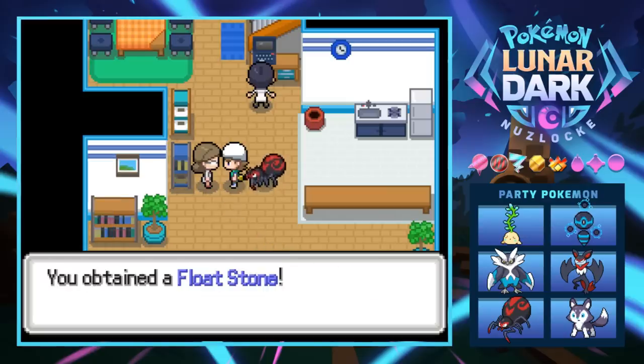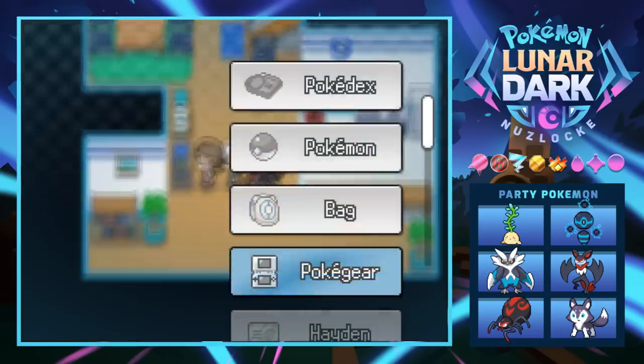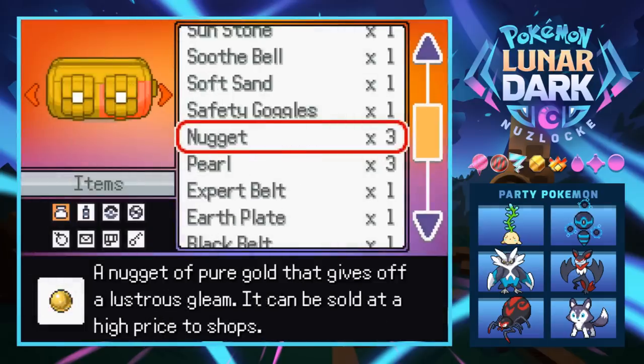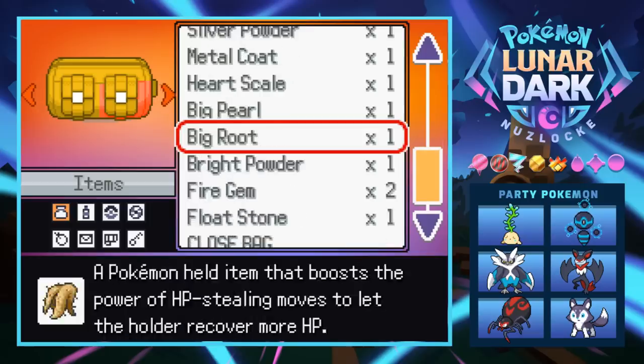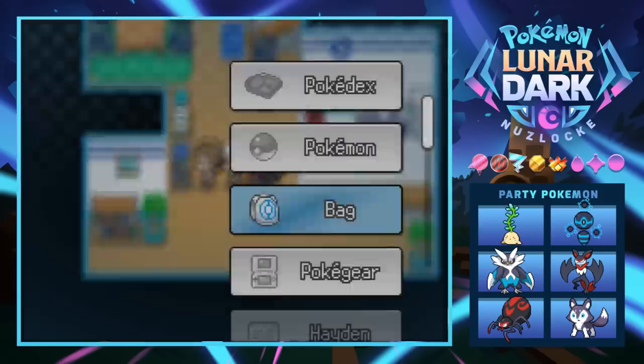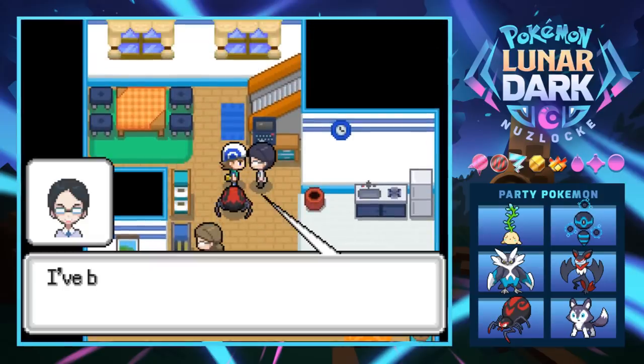While studying local fauna, someone found strange floating rocks on the beach and gives us a Float Stone. It reduces the weight of a Pokemon when held — not really all that useful, but there are a couple moves it would help against.